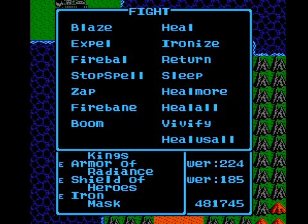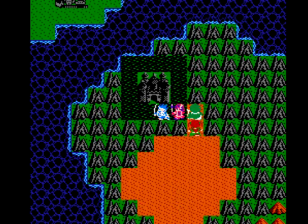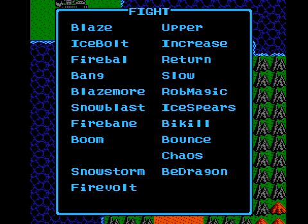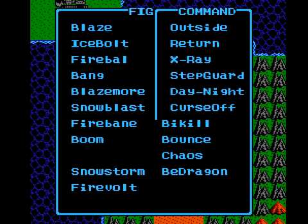Mighty Heal Us All restores everyone to maximum HP, just like the Valar spell in Lufia — or, well, the other way around, actually. We also learned Vivify for the hero, if that could be useful. The Sage learned B-Dragon, which is very useful for taking on Metal Babels because it can pierce their defense. You transform into a dragon, and if they don't run away in the first round, you'll kill them in the second round.